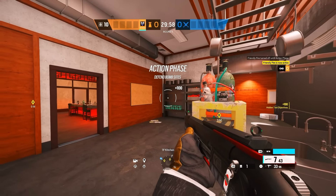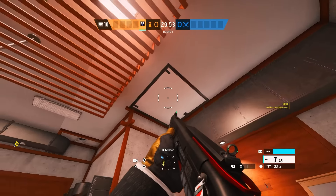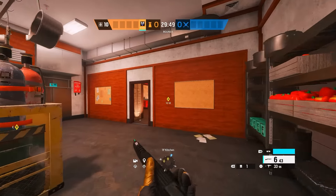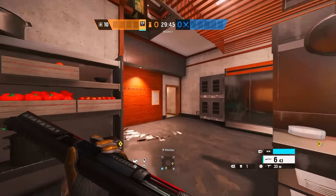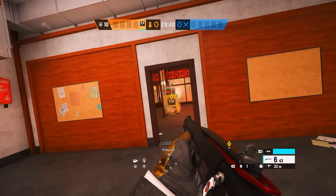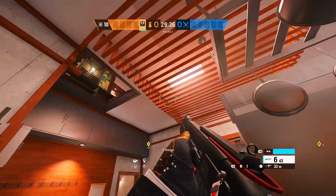So we've loaded in here now. First thing you do every time - if your randoms don't reinforce it, pop this hatch. You need to play above on this site. If the attackers get above control, the round's over - everything's soft basically. There's a window right on site here so you can't really play in site very well. There's just too many ways you can get pinched, so just do that right away.